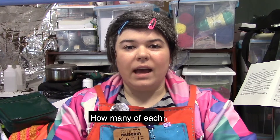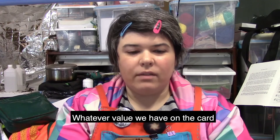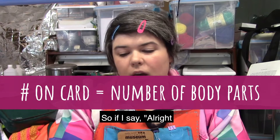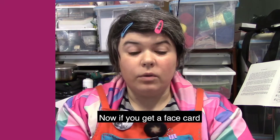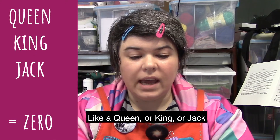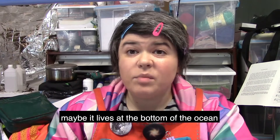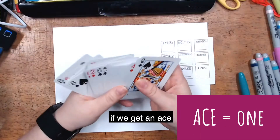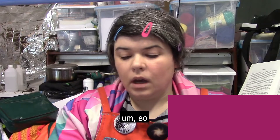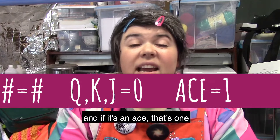We're gonna use the cards to figure out how many of each body part we're gonna get. Shuffle these cards — the rules are, whatever value we have on the card, that's how many of each thing. So if it's time for eyes and I flip over a card and get eight, that's eight eyes. If you get a face card — a queen, king, or jack — that means zero. So you might have no eyes; maybe it lives at the bottom of the ocean. No legs? No big deal, a snake doesn't have legs. And if we get an ace, that's one.